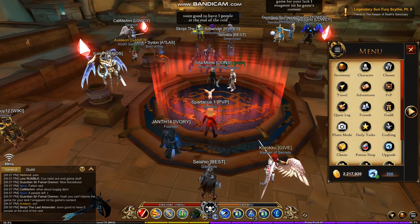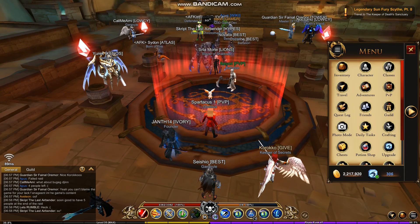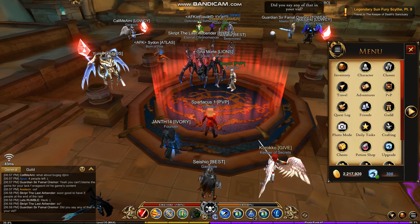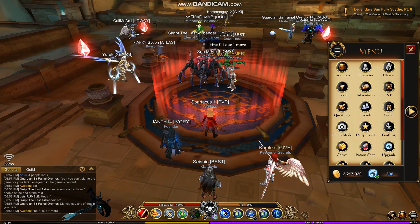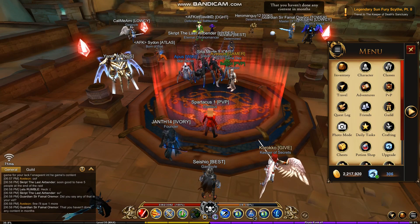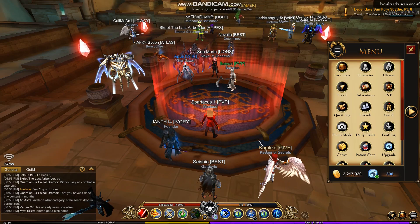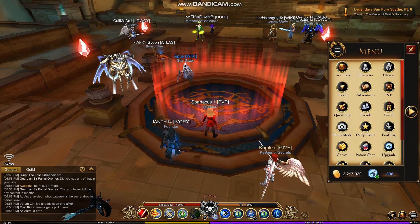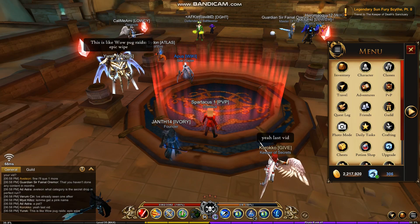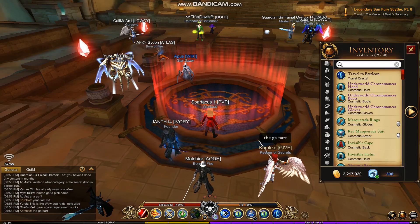The best gear is 740, and when you infuse it, it gets to 750. With the void gear — the void sharking — there are two pieces that allow you to infuse your gear to 15 and 15, which brings it to 755. That's the best gear. The best weapon right now is 760, and the only way to get it is to do this dungeon.